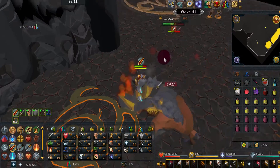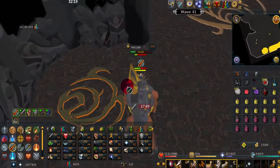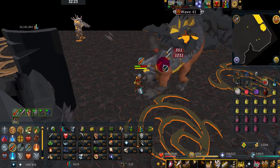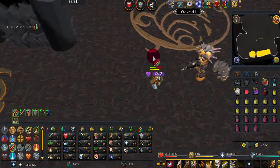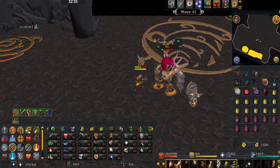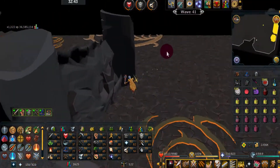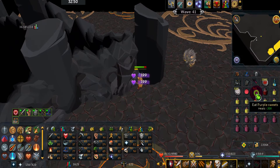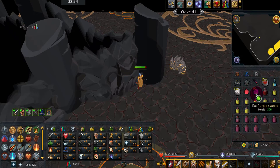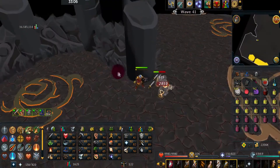Wave 41 — keep doing the same thing. It gets even more interesting once the level 180s appear. I'd highly suggest blocking the level 180s because they can do a lot of damage. In between waves 41 and 42, I'm healing up by blocking the level 45 to prevent it from attacking me, using Regenerate quickly, and spamming Purple Sweets until I'm fully healed.